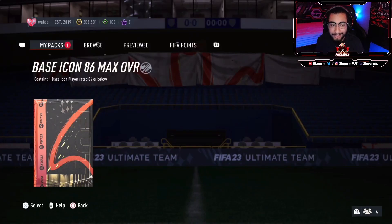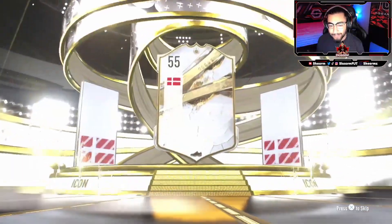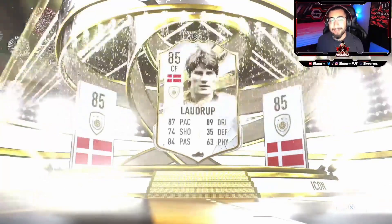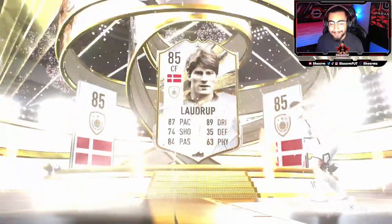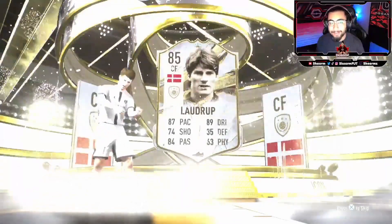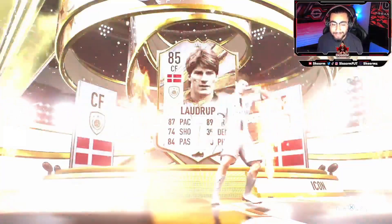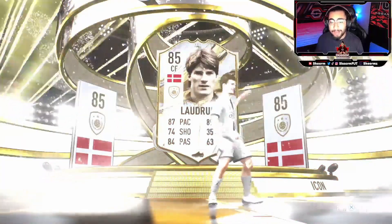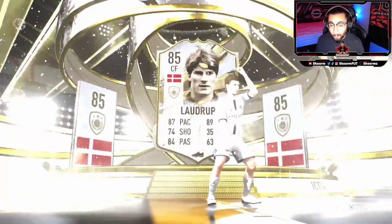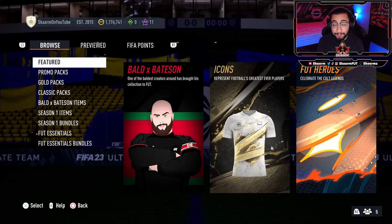Here we go, another max 86 base icon pack from another friend. I appreciate him letting me open this. The last one was Rye card, and this one is going to be even stinkier — that is Loud Drop. Wow, I didn't think it could get worse but Loud Drop at 85-rated is here. These packs are not looking good.